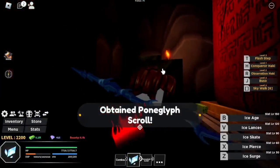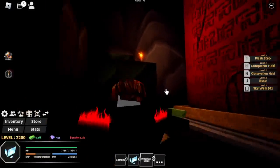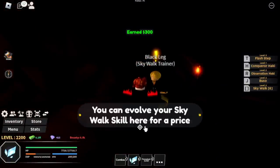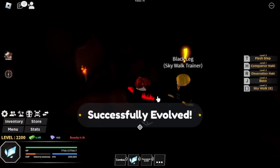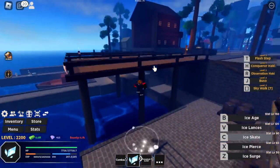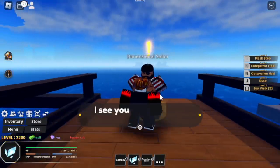Aside from that, before we head to the 2nd Sea, we're gonna buy something also located in this area, just near the chest — the Skywalk Trainer. Requirements: Level 1,000 and 200,000 bellies. After getting that, let's go back to the Sailor at the Starter Island. And that's it — welcome to the 2nd Sea!